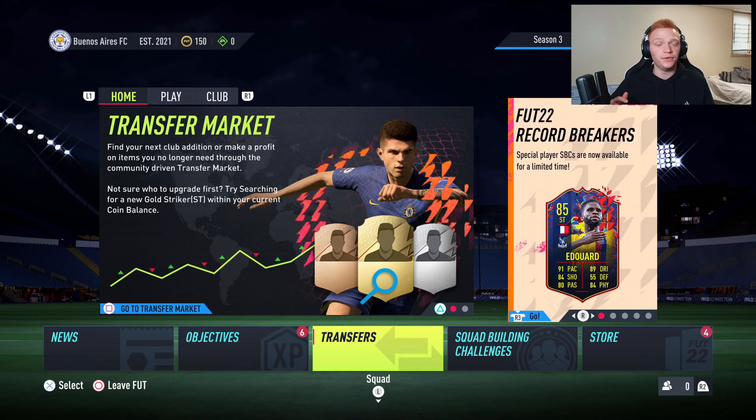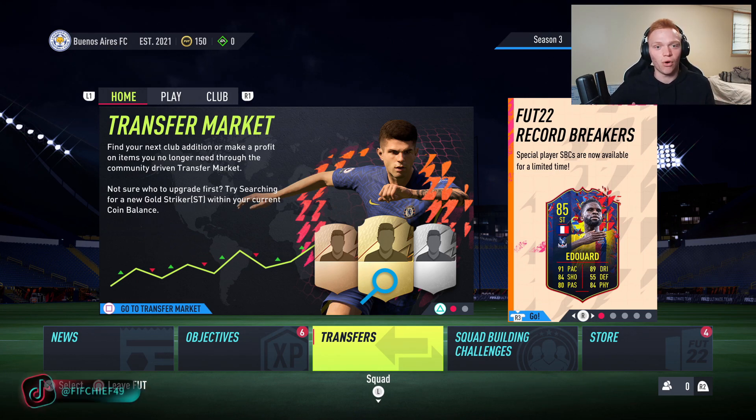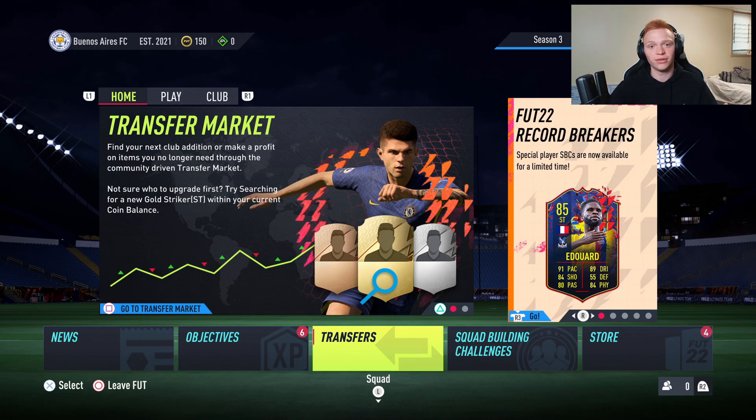What's up guys, it's Beef Chief here and welcome to episode one of the trading from zero to 1 million coin series. I've got a fresh new account here, only 150 coins as you can see in the top left, and we are going to use strictly trading to get us all the way up to 1 million coins. If you guys are excited for this series, please drop a like, subscribe to the channel, and comment down below your thoughts and what kind of stuff you want to see next.